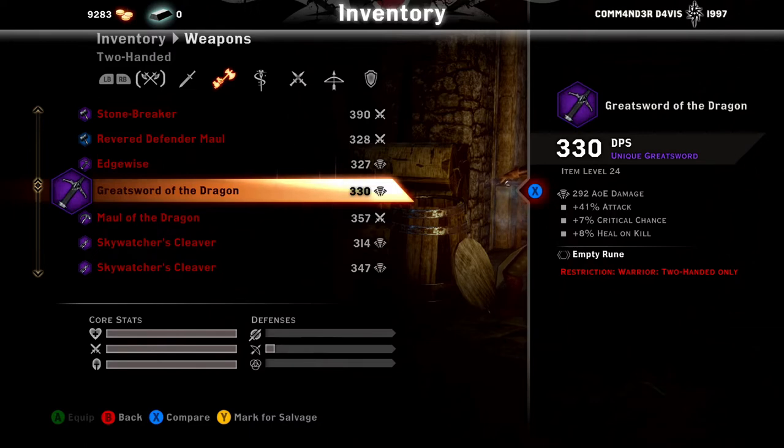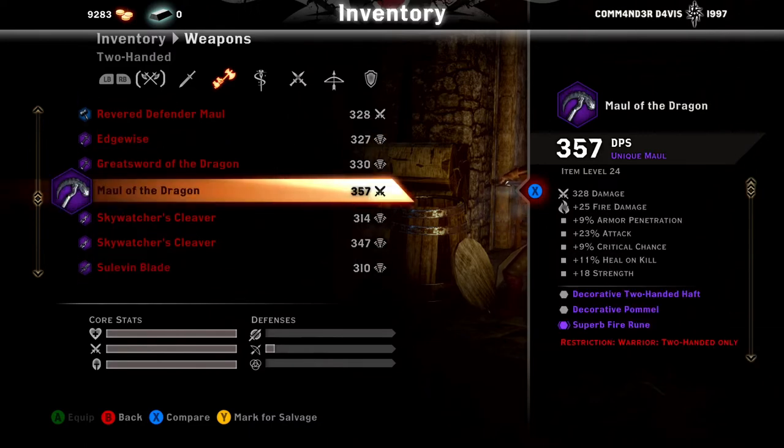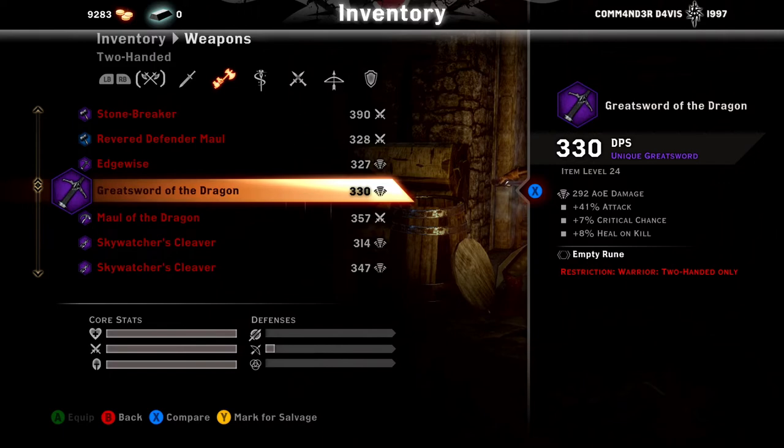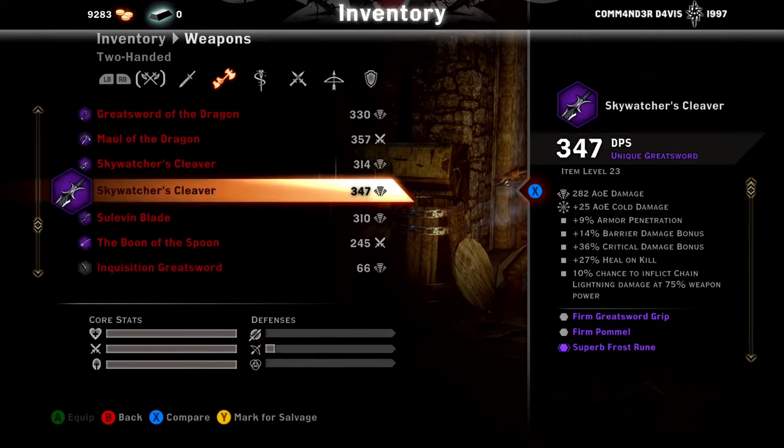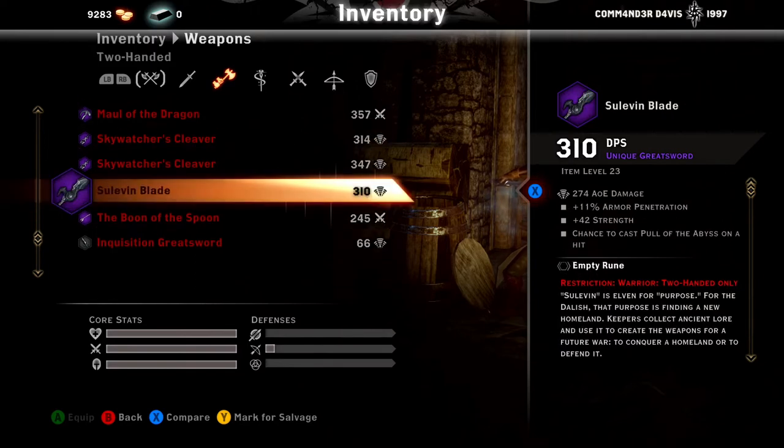Maul of the Dragon is a lot better because it comes with 11% heal on kill, as well as you can put a Haft and a Palmaul on it, compared to the Greatsword where you can't put anything but a Rune. Skywatcher's Cleaver — definitely a good one. Right now I have nothing on it. This is what I used to use — just 30 over 6% critical damage. However, if you are under 200 Cunning or 100% crit chance, I'd recommend putting crit chance on it. Solven Blade — chance to cast Pull of the Abyss on a hit. Could come in handy with the Reaver.